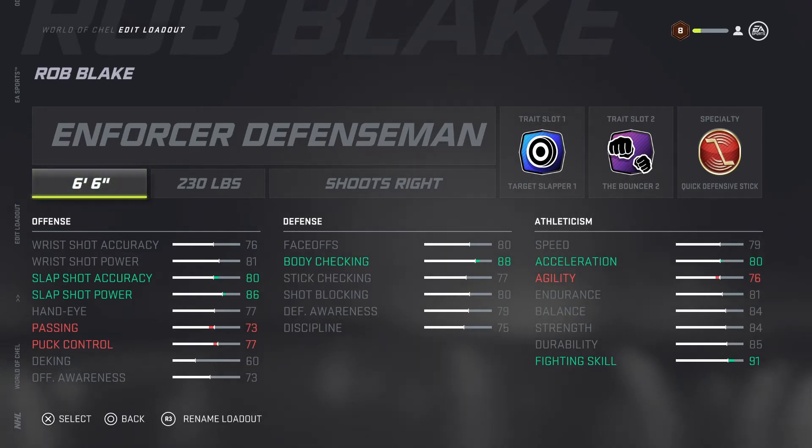Let's take a closer look. Slap shot accuracy: 80 and 86. Rob Blake was a slap shot king — he used to really get it in there from the blue line. But he was also an enforcer on defense, so body checking at 88. The size really is going to help you here. The wrist shot power, the wrist shot accuracy — passing and puck control you can get away with. That's where we're going with trait slots one, two, and the specialty.